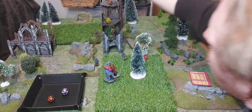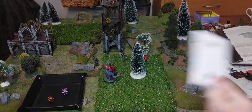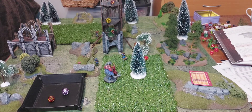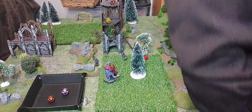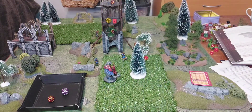Turn five event - we rolled a two, a black two: 'Heavy Rain.' Harness plant life - the dark root body and all vines regenerate four hit points! It goes back up to 22 health. That's exactly what I didn't want.